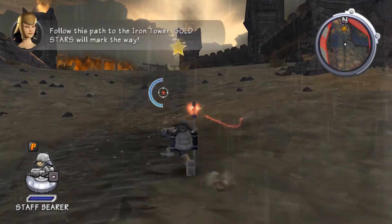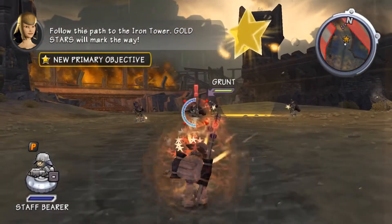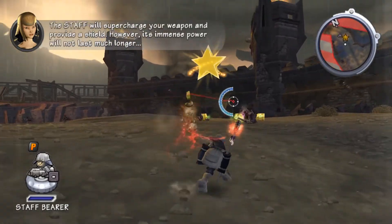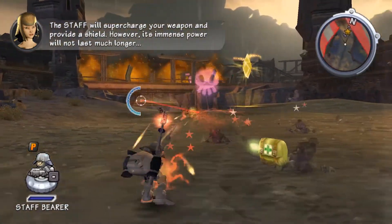Follow this path to the Iron Tower. Gold stars will mark the way! The staff has supercharged your weapon and provided a shield. However, its immense power will not last much longer!